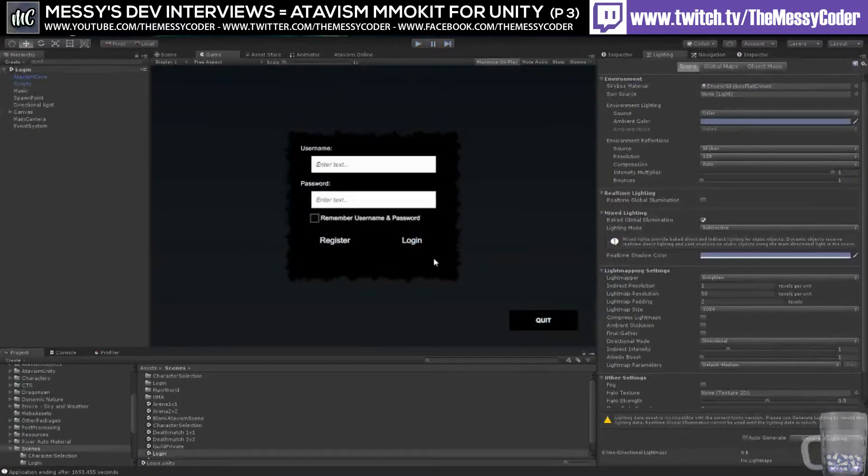So this tool is very powerful. One video of us playing together is never going to cover everything you can do or even scratch the surface of Atavism. Where can people go to find tutorials and videos on how to use it? Right now we're filling that gap — we have a new wiki on our documentation website at wiki.atavismonline.com where you can find documentation.